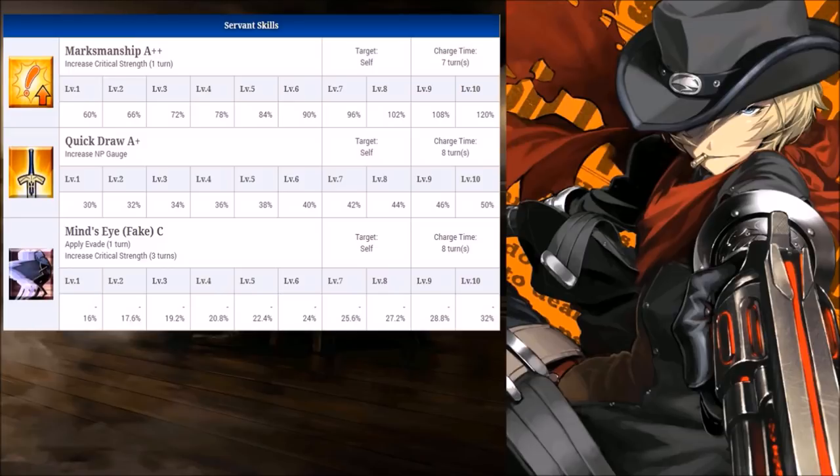His last skill grants evasion for one turn while increasing his crit strength for three turns. Higher skill level means a higher buff — another excellent skill especially for Billy as he focuses on crit damage, though it's slightly less of a buff compared to his first skill. This does last three whole turns. Typically you want to activate both crit buffs when you can perform a brave chain with a significant amount of stars to deal massive damage. If not, this skill can always help with survivability.